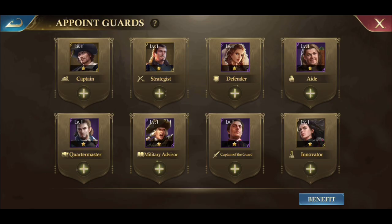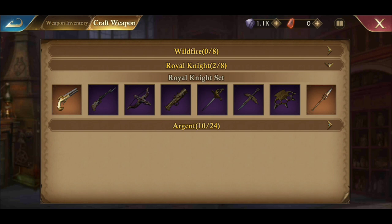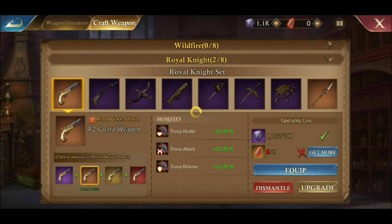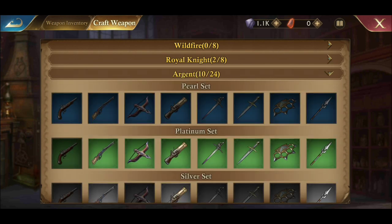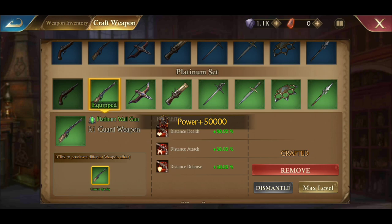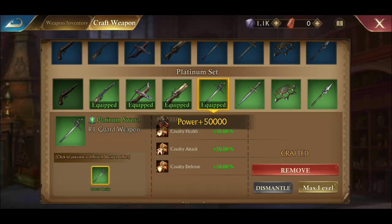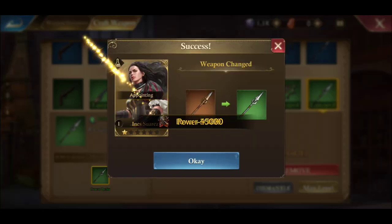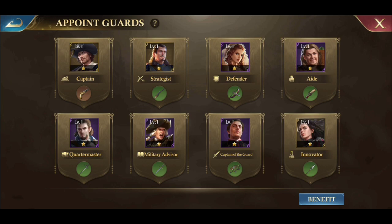Once we've appointed our guards, we can set our guard weapons. It's not a big deal — just click and equip. It'll pretty much put them wherever they're supposed to be. Keep in mind this is my farm account so I don't have a lot as far as guard weapons — just doing this as a demonstration. Once we've appointed our favorite guards, we're going to equip them with their guard weapons and get that done. Guard weapons appointed.